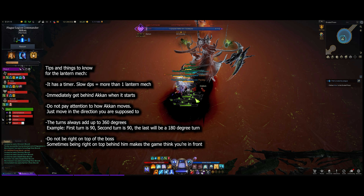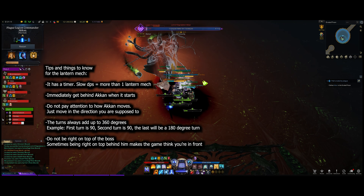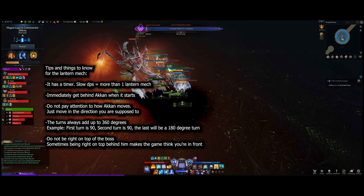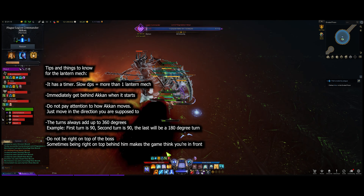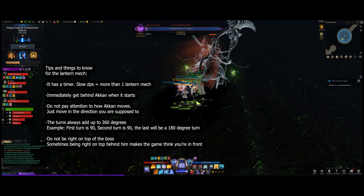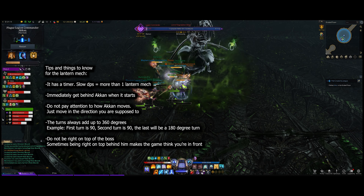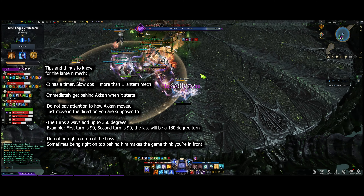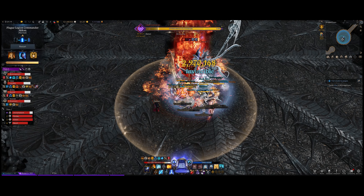Don't pay attention to how Akon actually moves — just make sure you're moving in the correct direction that the skulls indicate. The turns will always add up to 360 degrees, so if the first turn is 90 degrees and then another 90, a 180-degree turn after that is a full rotation. Also try not to be right on top of the boss — leave a little bit of space behind him, because hugging directly behind him while he's turning can make the game think you're in front of him.